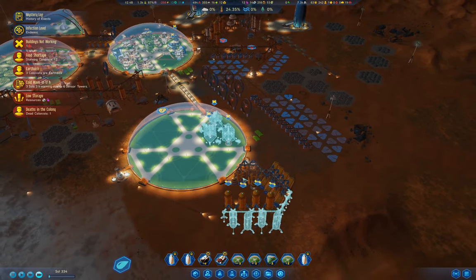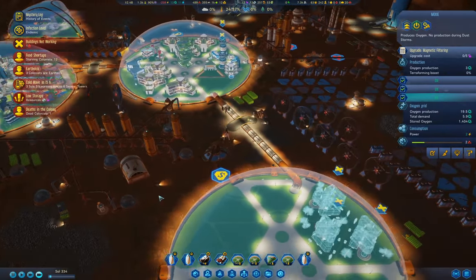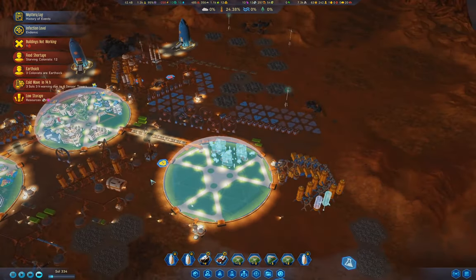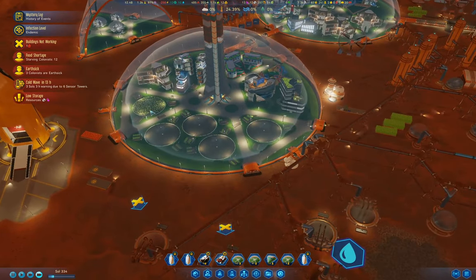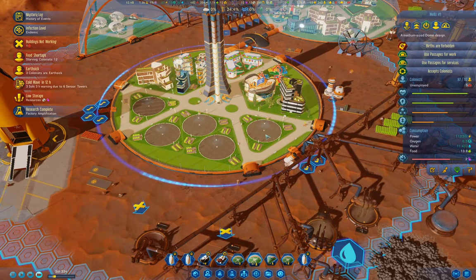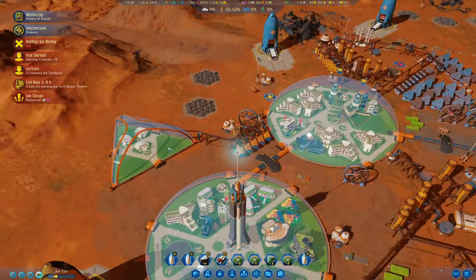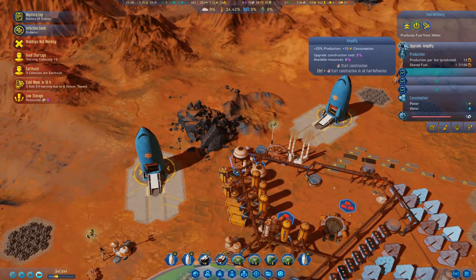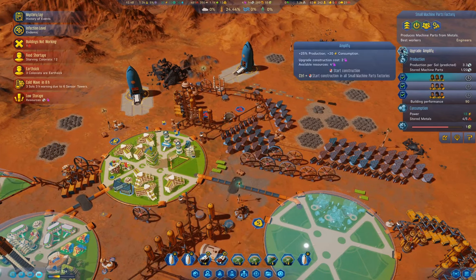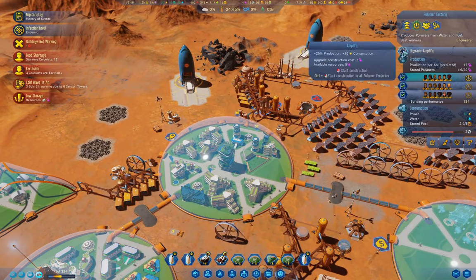That's a little bit more oxygen production with the moxies. We'll put the magnetic filtering thing going on there. Then we'll come in here and turn on the construction of all of those. We've grown some Cure-tatoes there. We've completed factory amplification, so we're going to amplify those factories — they need polymers as well.